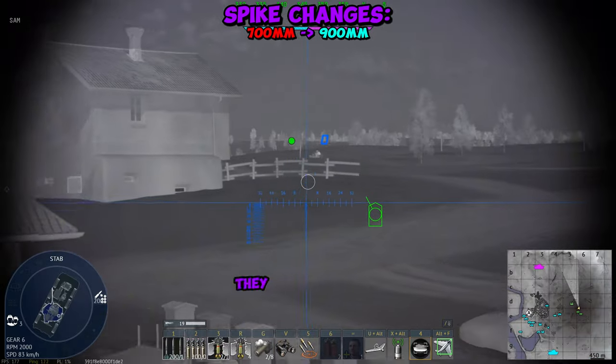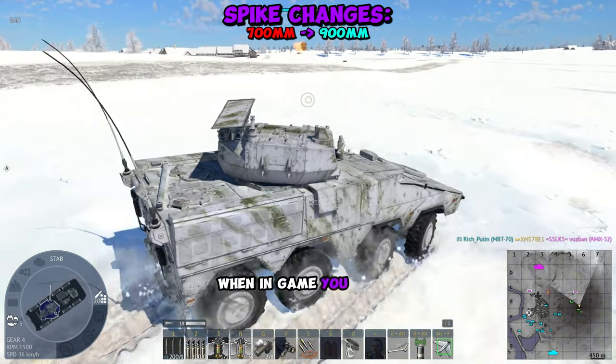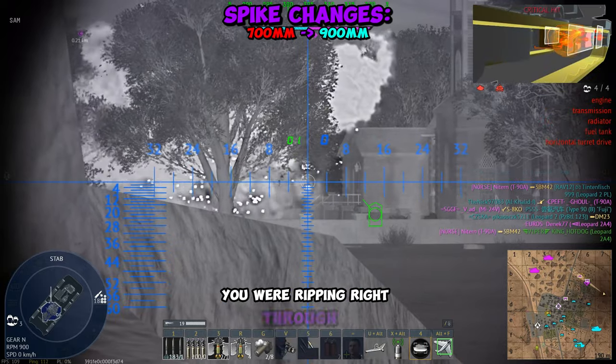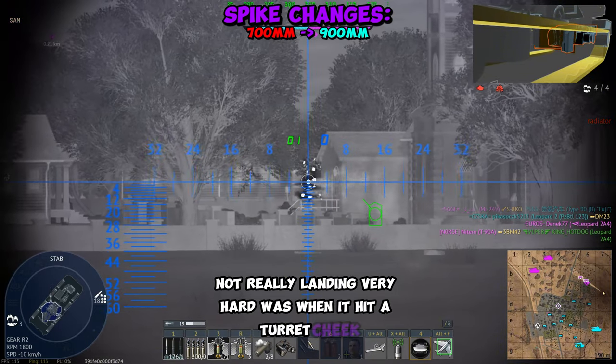I'm kind of regretful to say that they actually feel worse now after the patch than they did prior. In-game, you can't really feel the 900mm of pen, because it's already a tandem-charged warhead, so if there was ERA present, you were ripping right through it. Prior, the only time you had to worry about the Spike not landing very hard was when it hit a turret cheek.